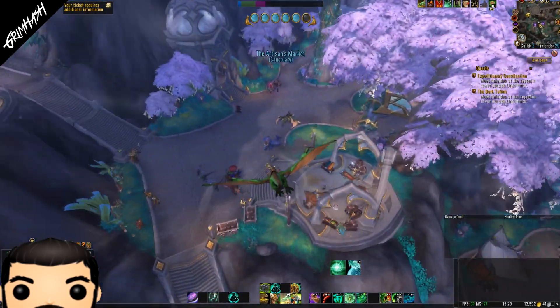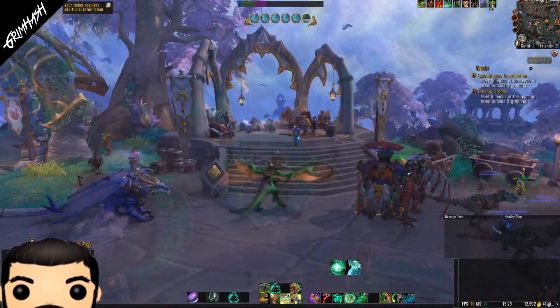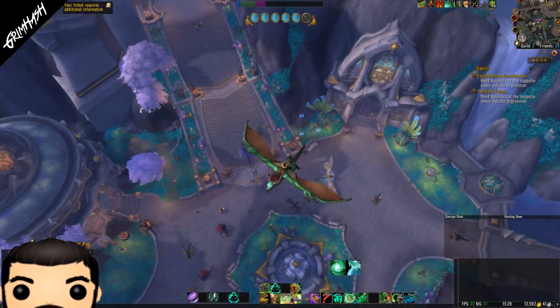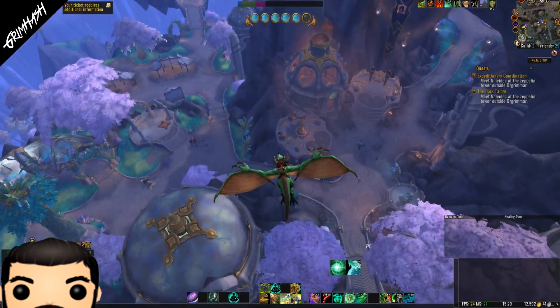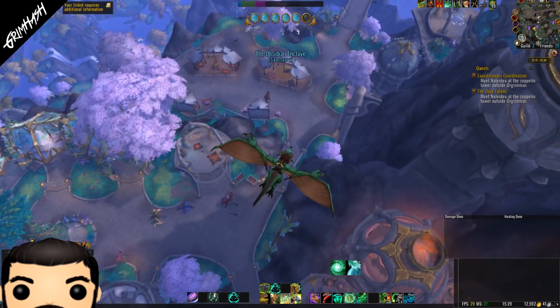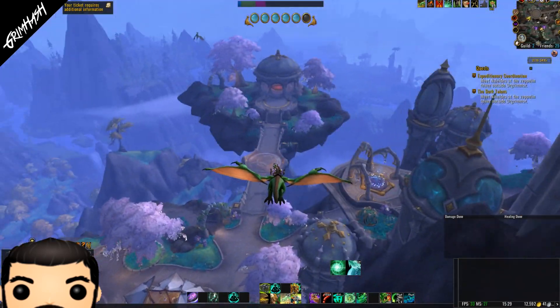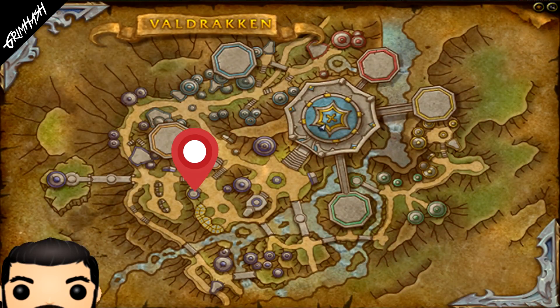Located here in Valdrakken. This is between the tier where the bank and the auction house are located, and the lower tier for the professions — as if you were heading towards the pet battle person and also the mount changing area. Look, I'm not a tour guide, okay, but it's here on the map. There you go.